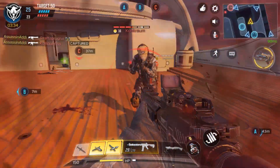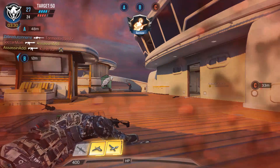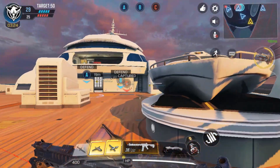You can take whatever point you want. As you can see on the top of the screen, A, B, and C are shown in blue, which means those are our team's captured points.